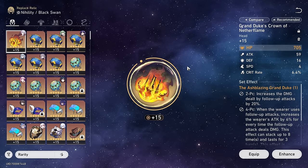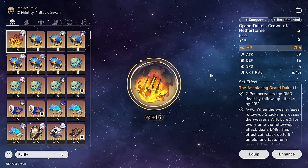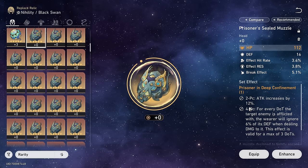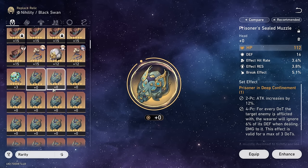Generally, DOT characters are quite a bit easier to build because you don't need crit rate or crit damage, as DOTs can't crit. You basically just need a lot of attack and obviously effect hit rate. I have farmed a decent amount of the actual DOT set. Two-piece: 12% attack. Four-piece: 18% death resistance ignore. So yeah, it's a really solid DOT set.